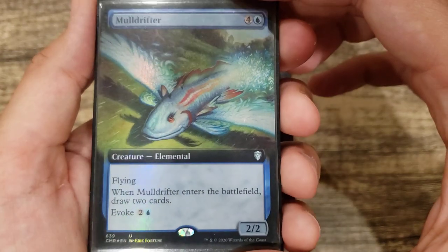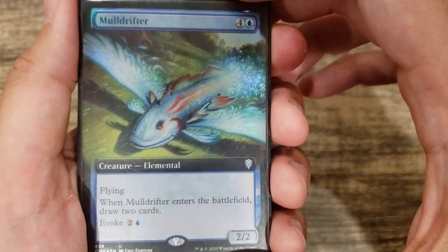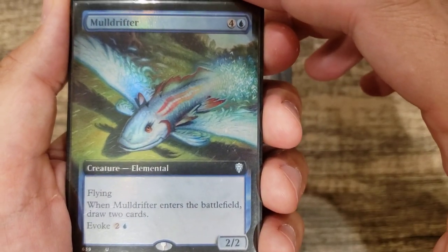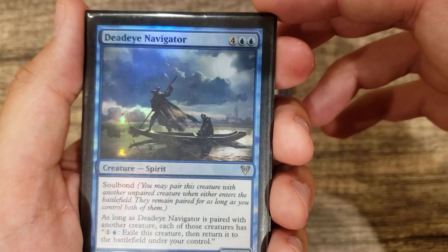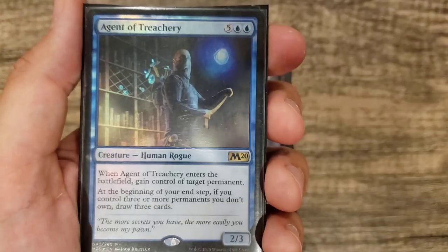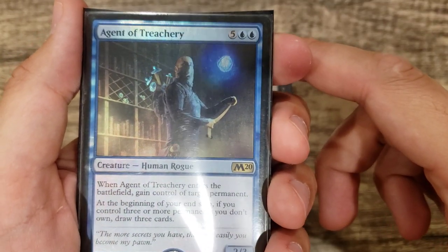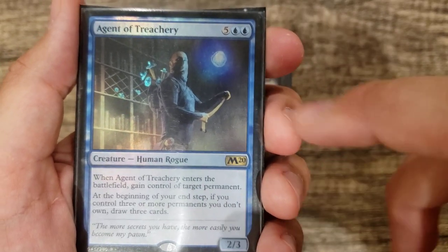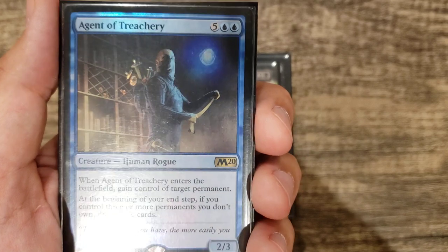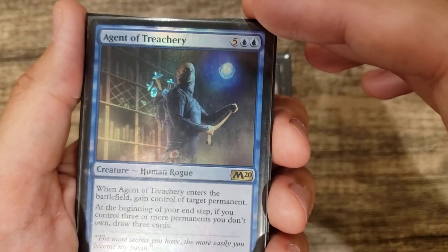Mulldrifter — the nice thing with Evoke cards is if you choose to cast them for the Evoke ability and not pay the full cost, it still doubles the trigger with Yarok. So with Yarok down you can just pay the Evoke cost and draw four cards, or for even more value pay the full cost and get the 2/2 flyer. Deadeye Navigator is pretty obvious — pay two mana to blink whichever creature is beneficial. Agent of Treachery is probably one of the best ETB abilities — it controls a permanent. With Yarok, that's two permanents, and when you blink him, he doesn't give permanents back since it's not 'until he leaves.' Blink him once and suddenly you have three permanents, then every turn draw three cards — absolutely absurd in Yarok.